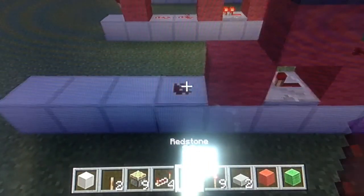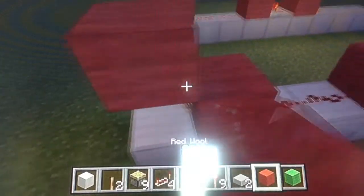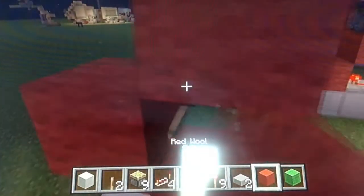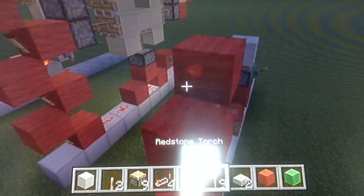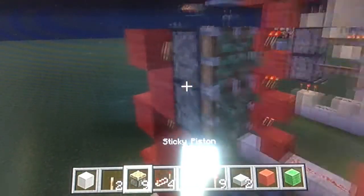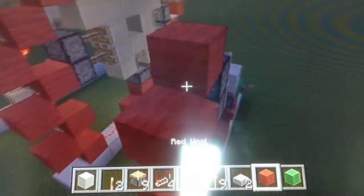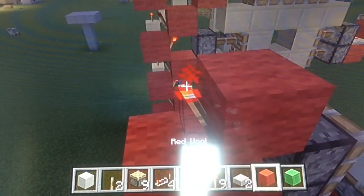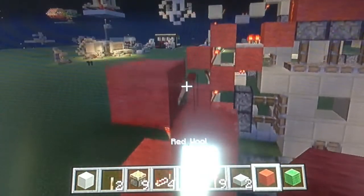Now get two redstone and place them, then do a torch-block pattern: block, torch, block, torch, block, torch, and a final block and torch. Now get your two sticky pistons and put them here. Carry on with another block and torch sequence — this one should turn off. Then place a block to the side.